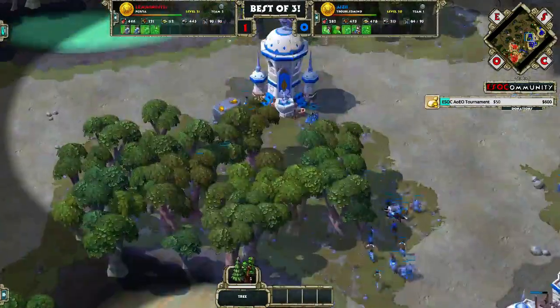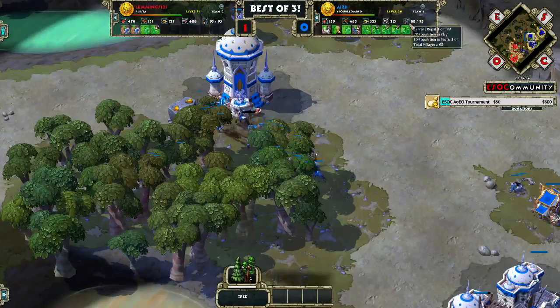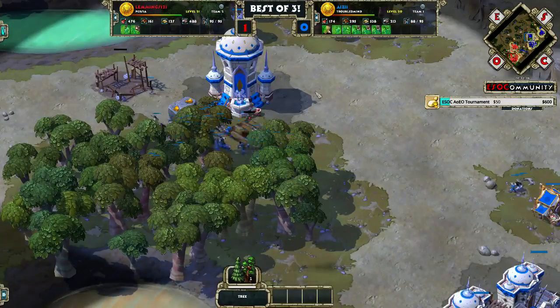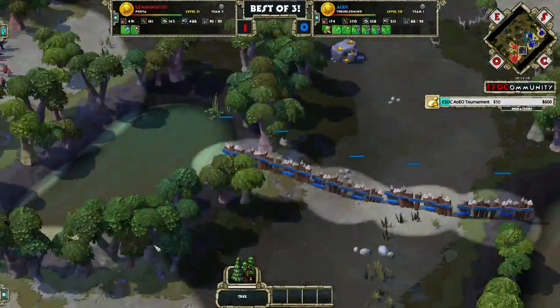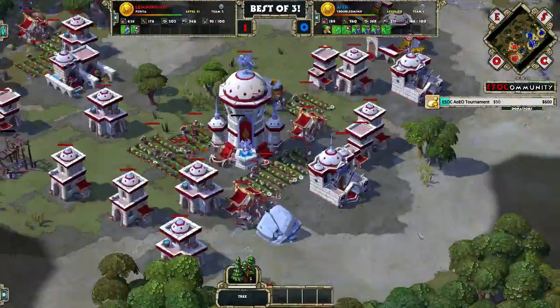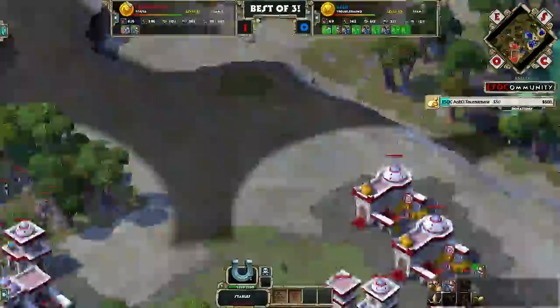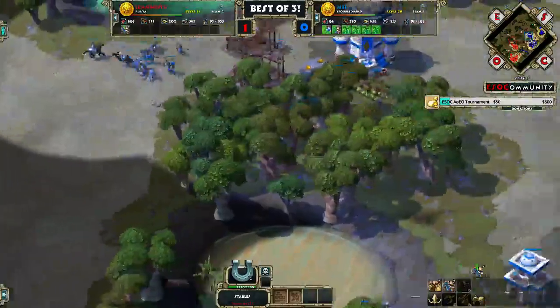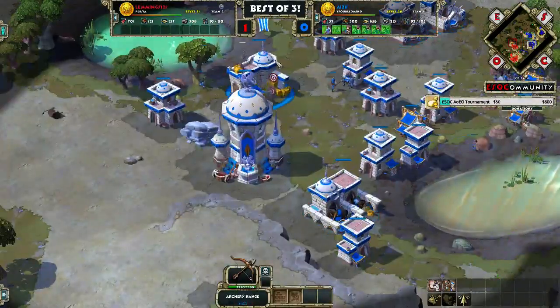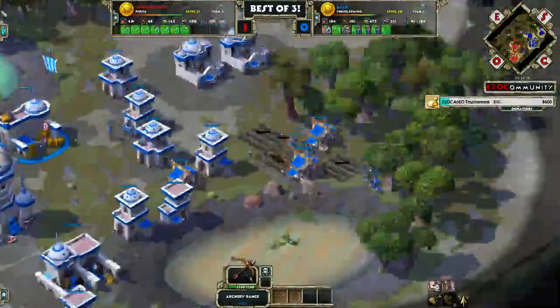Okay, I was just reading the chat. Now it's 60 villagers to 48 — from this point onward, I would say Lemmings is behind. Let's check his infrastructure: two archer ranges, two barracks, one stable, while Ace has two barracks, one stable, one archer range. Fairly similar setup.